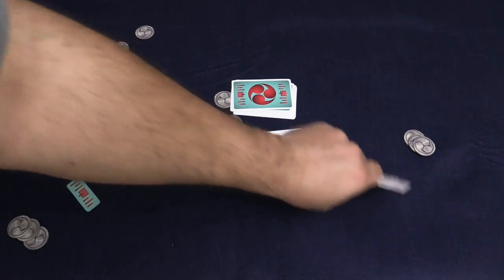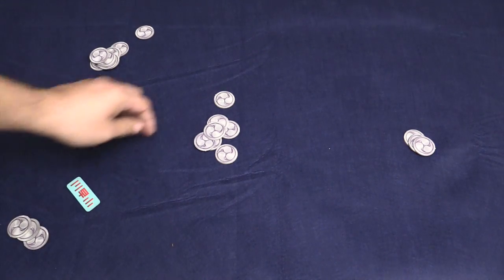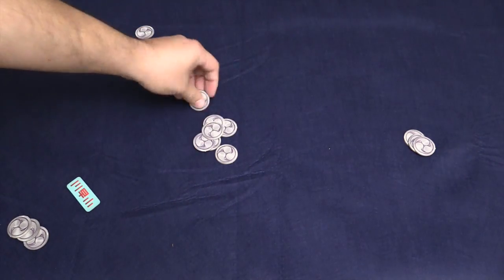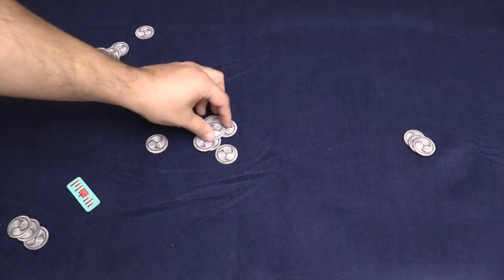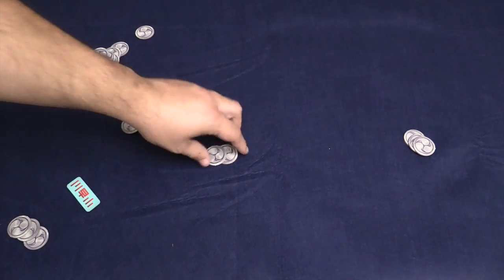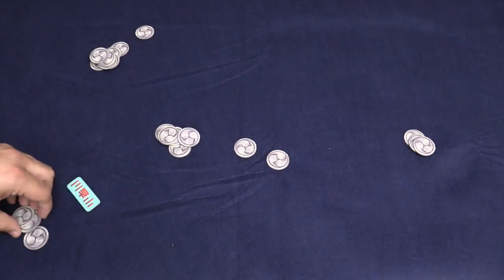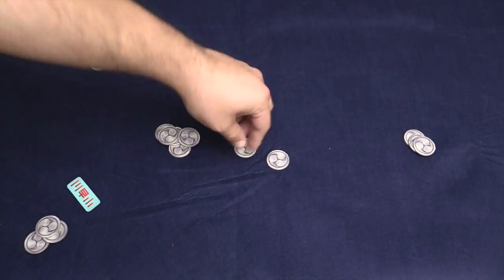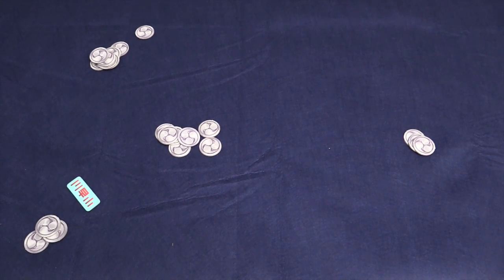You then shuffle everything up and deal again just like setup. The game goes for seven rounds — one through six with a standard bet of one token — and then the seventh round is a double round. If you want to bet on that round you push forward two tokens and can win both from the center. Whoever has the most tokens at the end is the winner, and that's the whole thing.